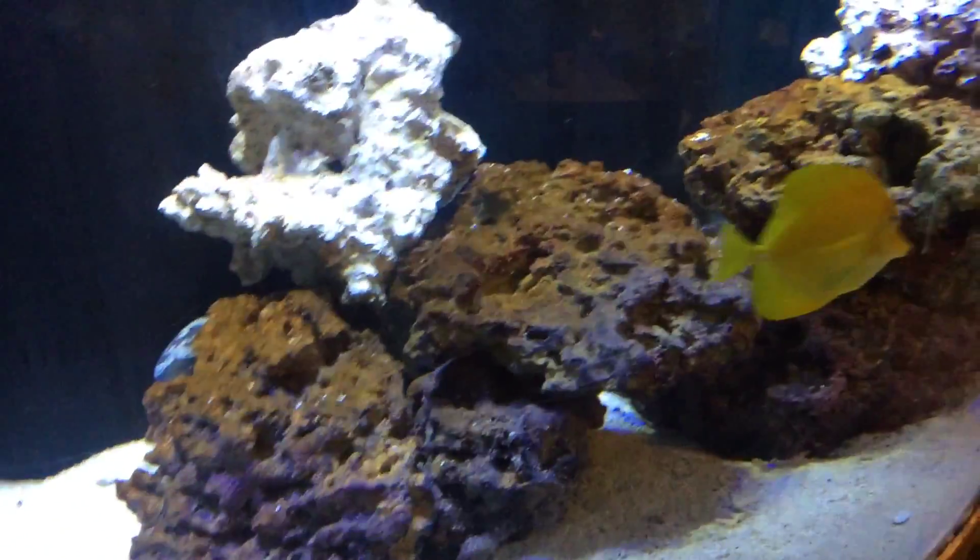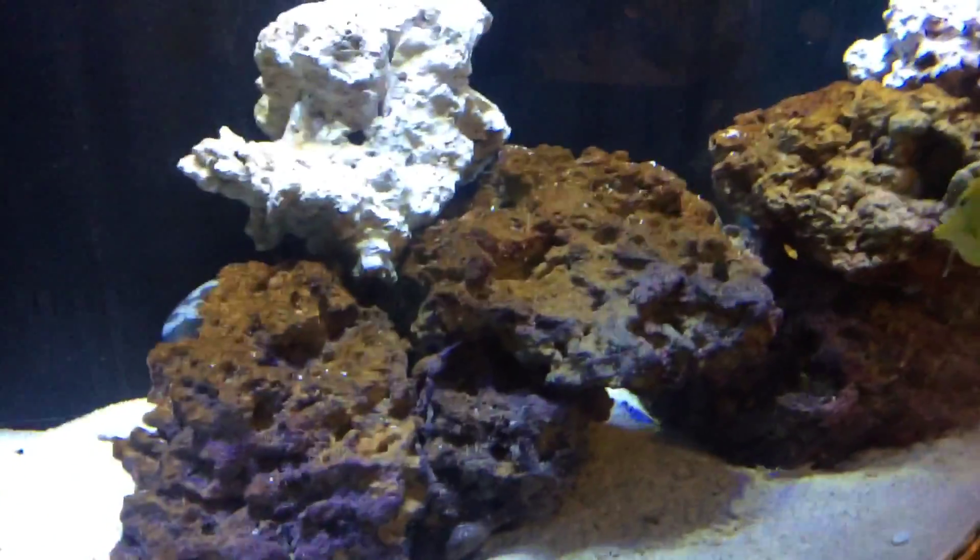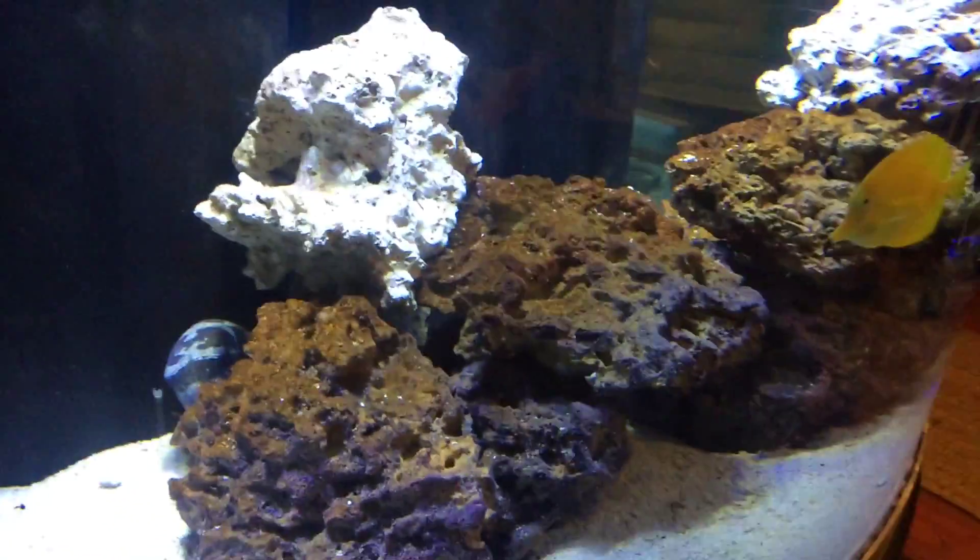I got some rocks — you can see the brown algae is starting to grow. If you have good calcium, you get the brown algae, then it turns to green, then it turns to what everyone likes, which is the purple. I just got that rock yesterday and it's already turning brown, so I guess my calcium is doing pretty good.